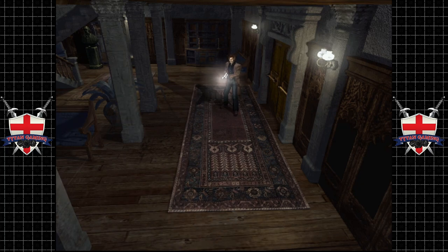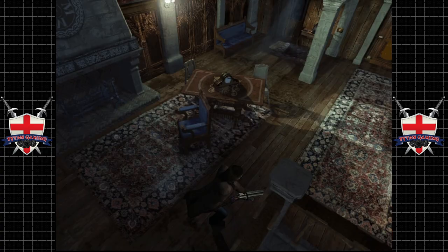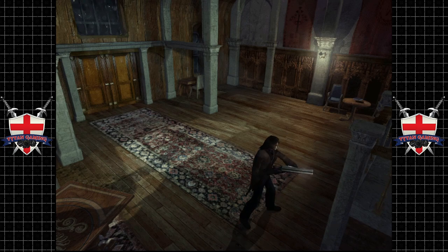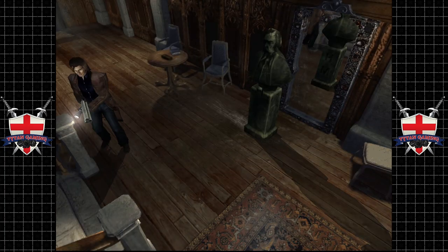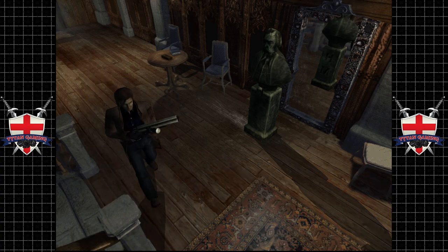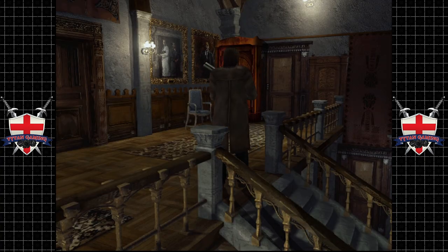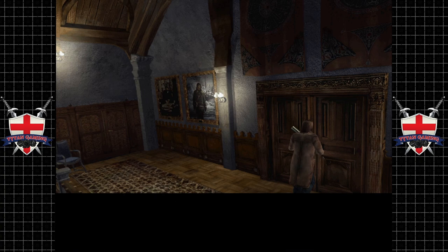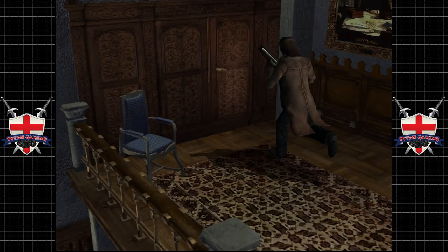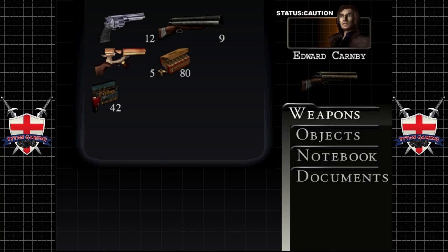Hey guys, welcome back to Alone in the Dark. When we last left off, we managed to save Elaine — not sure whether you say 'Elaine' or 'a-line,' kind of like how Americans say 'Laura Croft' instead of 'Lara Croft.' So yeah, we saved her and she seems somewhat grateful, though she's a little grumpy. The door is locked — we've been encountering many locked doors.